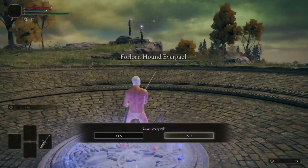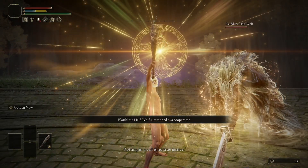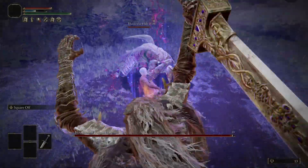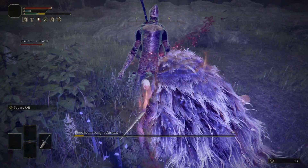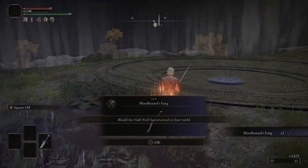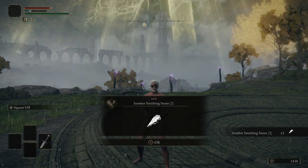Head up to the Forlorn Hound Everjail and enter. You'll see Blaidd's gold summoning sign on the right — summon him because he'll carry us through the fight. Once he's spawned in, cast Golden Vow so it hits both you and Blaidd, then go start the fight. Use the Square Off Ash of War on the Broadsword — hold L2 then hit the heavy attack and your character lunges forward for a stab that does a huge amount of damage. Along with Blaidd using his Colossal Sword, you'll constantly stance-break Daraiwil and kill him quickly. Once dead, he drops the Bloodhound's Fang, and talk to Blaidd for a free Somber Stone 2.